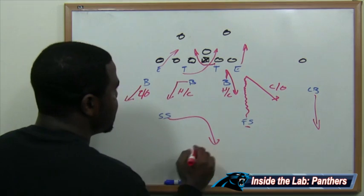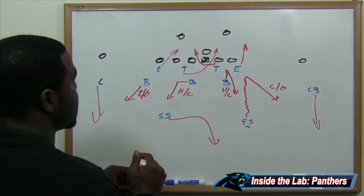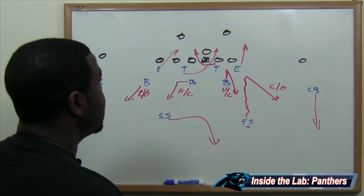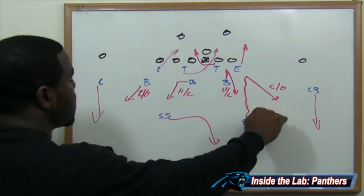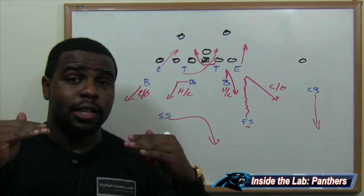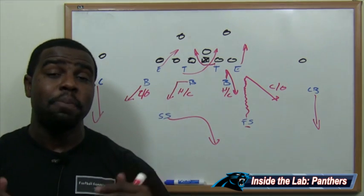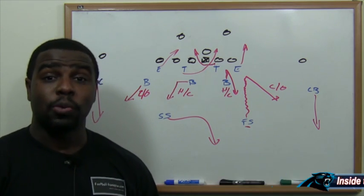The strong safety buzzes over and gets into his deep third. So you see the stunt up front — double A-gap pressure versus a quarterback who can move around in the pocket — and also versus a spread offensive attack. We have four guys in underneath coverage and three guys back deep. They can get pressure with their front four while still being protected in both the intermediate and deep passing game. That's how they can influence EJ Manuel into a bad decision with the football.